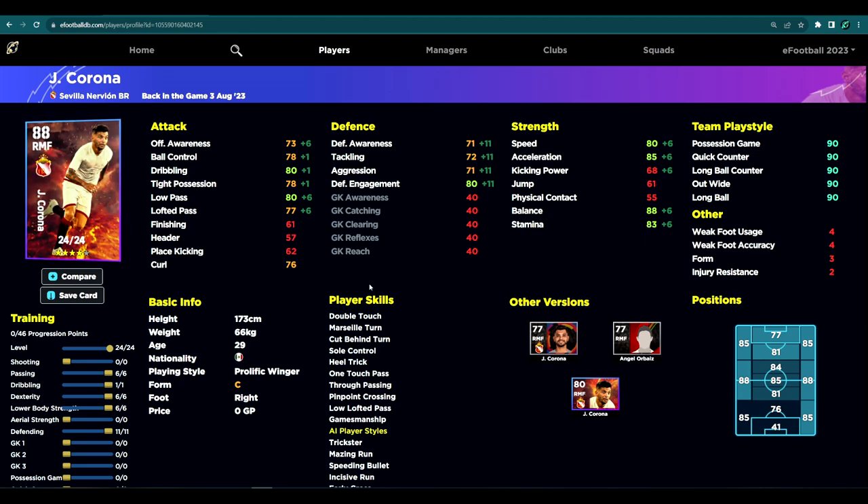For the defensive build we put 11 into defending, six into passing and dexterity, and lower body — giving us 80 speed, 88 balance, 85 acceleration, and 80 dribbling, with 80 low pass, 77 lofted, and defensive stats all in the 70s. The stats might not look exceptional but trust me, as a wing back he's insane — so solid on the ball and with that 88 balance it's very hard to get it off him.